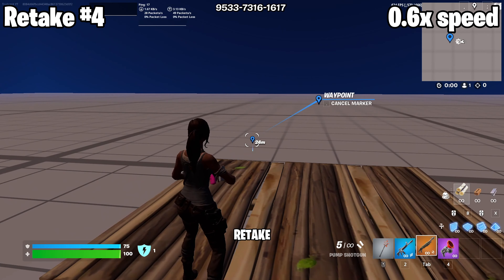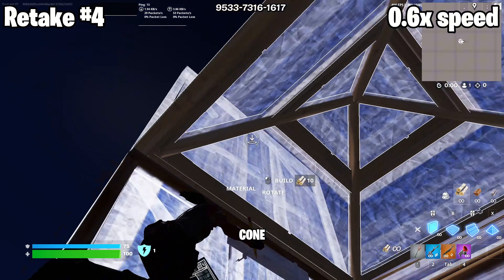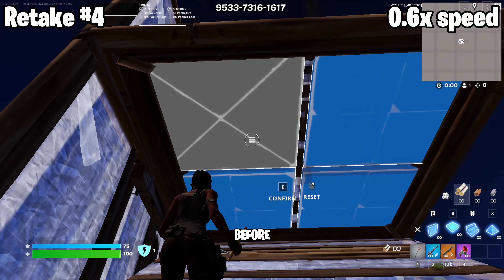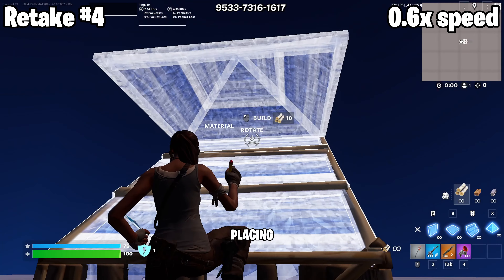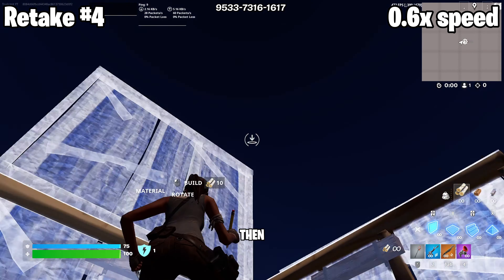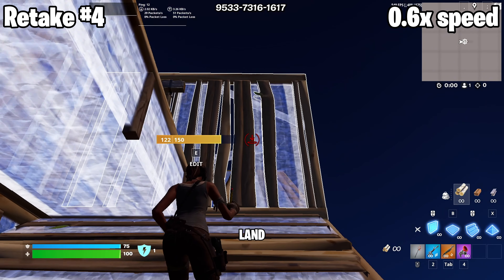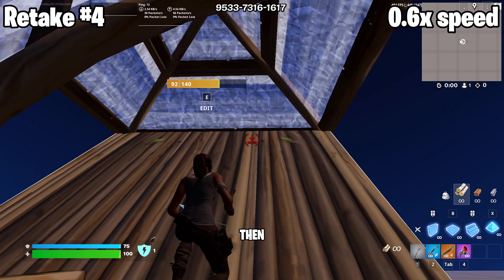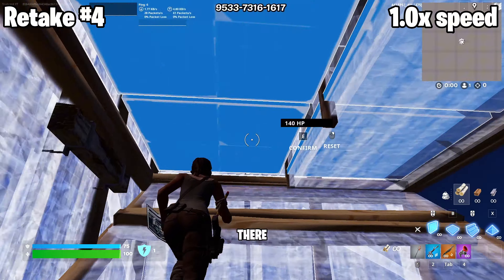Retake 4 is a pretty long retake so I would definitely recommend the slow motion here. First put a stair and a cone and then wrap walls around the cone before placing a floor under the cone, then triple edit out straight ahead, place a stair and do a 180 placing a stair and a cone behind you. Then you edit the two front tiles of the cone. Then wrap walls around your side and land on a stair with a floor above your head, and then edit the floor. From here you can do whatever you want but it is common to edit through to the cone and continue from there.